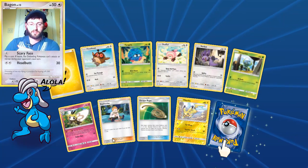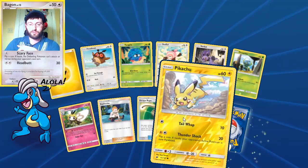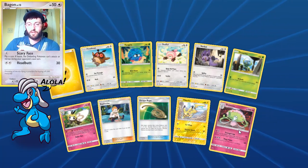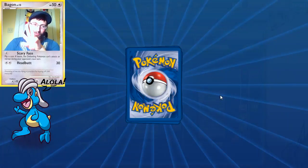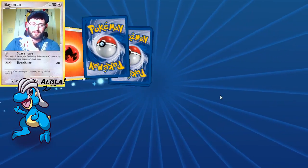Dewpider is a grass type. Ribbon Badge for all those energies. Pikachu and a Shiinotic rare again. Okay, so we've got three more packs left to see what we get inside of these.